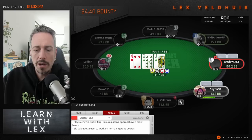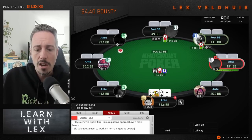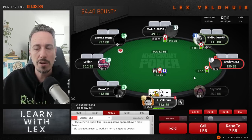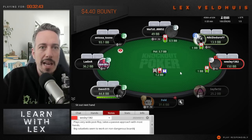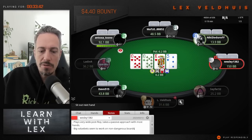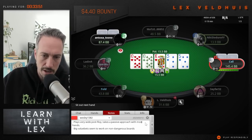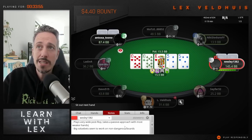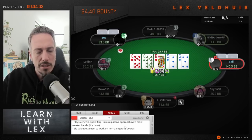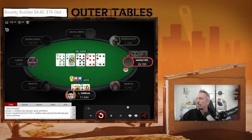What I did here is I made a very general note. Some people write notes like: 'Calls raise with king-six on the button, checks jack-nine-nine turn six, calls bad river for 80% pot.' But guys, are you telling me you're going to read that note during a session and think, ah okay cool? What we want is notes valuable in other situations. So: 'Plays very wide post-flop, takes passive approach with most weaker hands.' You can even put examples — seen it four times, stuff like that. 'Big value bets seem to work on non-dangerous boards.' We made a big value bet and they called with king-six offsuit.